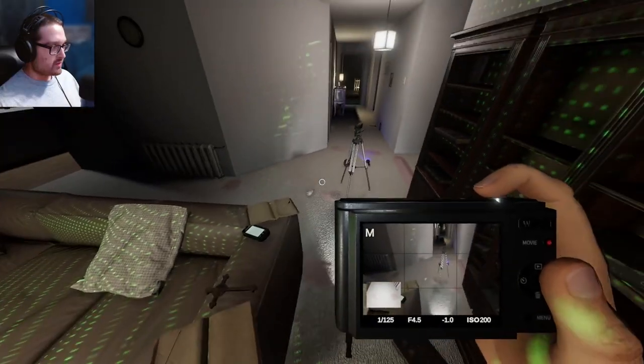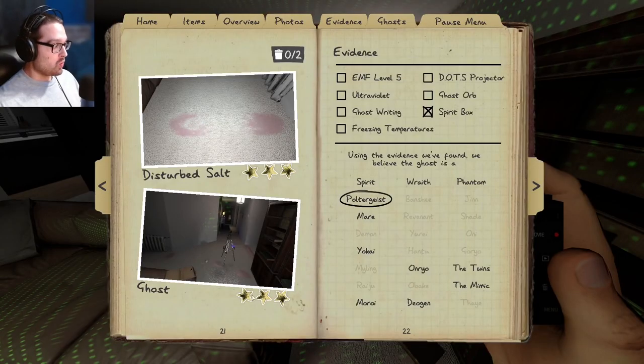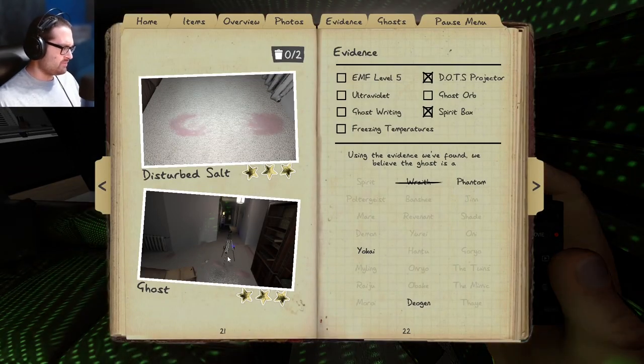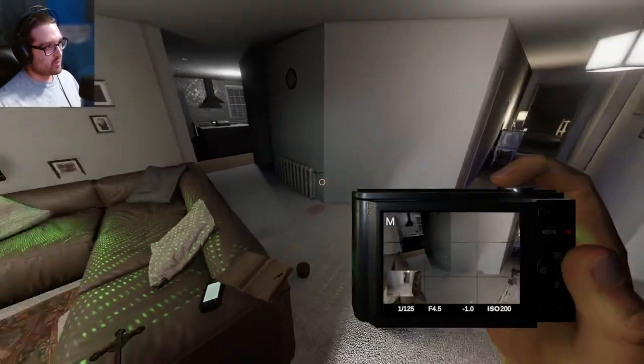I'm thinking this is still a poltergeist, even though it's really slowed down in its activity. Dots! Not a poltergeist, not a wraith. How does this work for a phantom? The ghost is there but there's no static - so is this a phantom? Well, a hunt will help me determine if it's a Deogen.